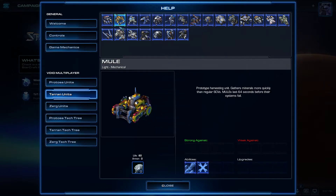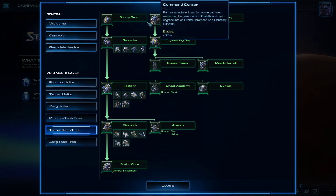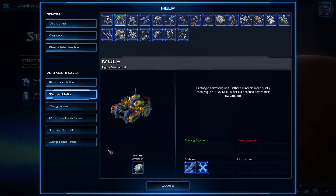The MULE is summoned through the Orbital Command. The Orbital Command upgrades the Command Center and gives us the ability to summon MULEs and also scan. Scan reveals invisible units — you can't hit invisible units unless you see them, so there are certain units and structures that detect them, and also the scan. The energy from the Orbital Command lets you summon MULEs or scan.